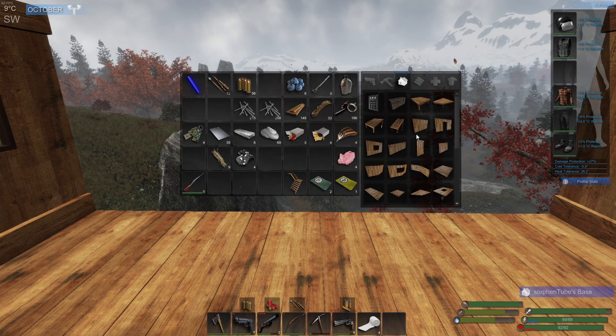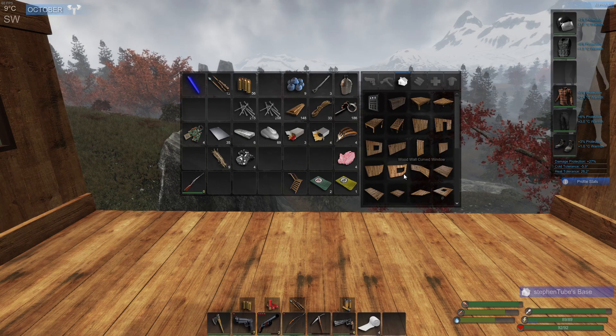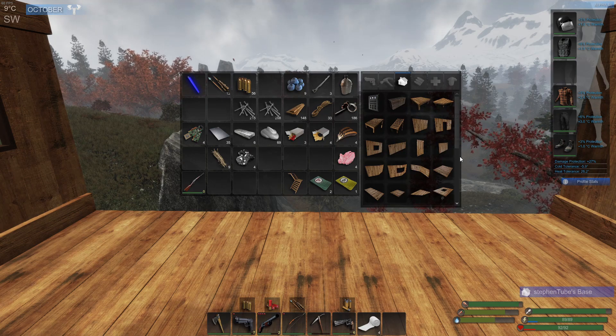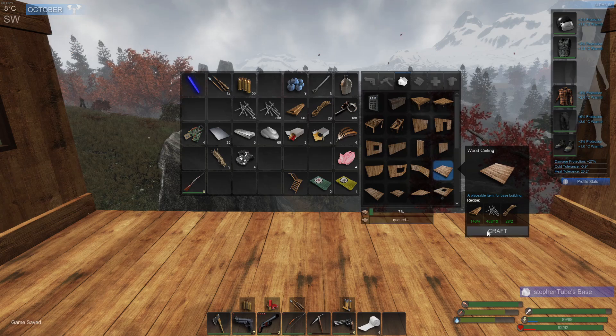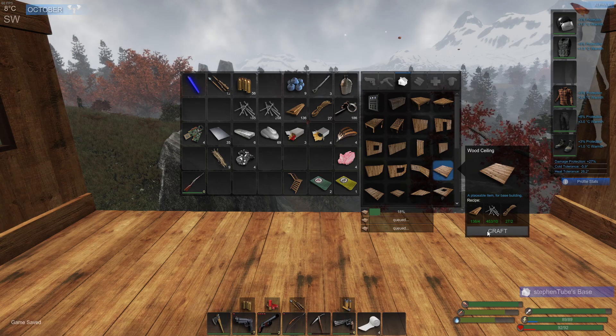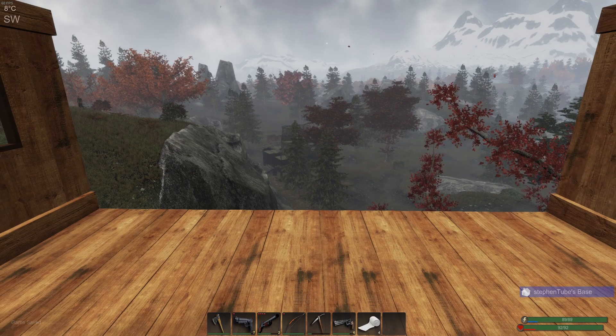Don't put that in there yet — we need a ceiling over this. I'd like to have a second floor. I know we could kind of do this but I don't want to waste the metal ingots on that. I'm happy enough with having the walkway.